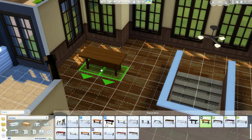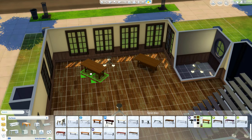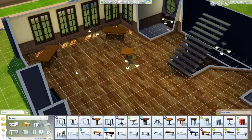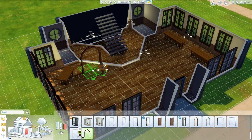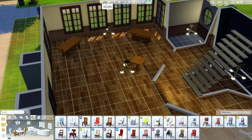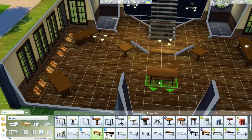Now I'm starting to place down the tables and kind of planning out the area. As I start laying down the tables I realize that the openness of the downstairs part of the restaurant just does not work and looks really horrible. So I'm going to close this in a bit and start adding more archways. Then I realize that sims won't be able to get by next to an archway and I'm just like 'oh, I can't do that, that sucks.'